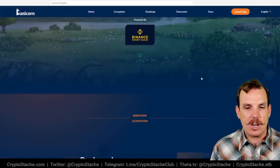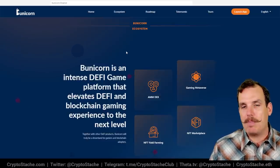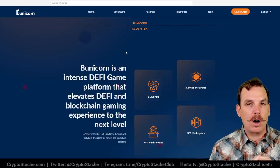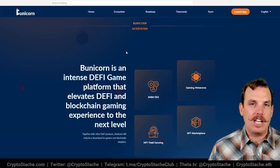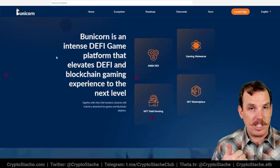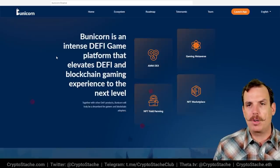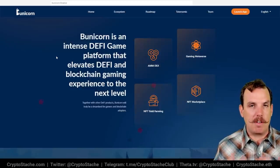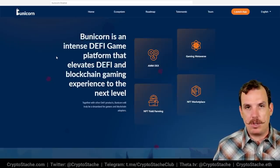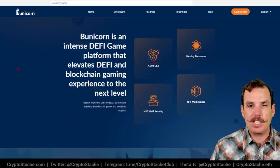Bunnicorn launched initially with an AMM — an automated market maker DEX — and that was the first step, because they have a dual token system for their ecosystem and game. Having that DEX makes a lot of sense. The platform consists of a few things: the DEX where you can trade tokens, similar to PancakeSwap on Binance Smart Chain; then the gaming metaverse, where the first game is already launched; and they're planning multiple games within this metaverse and building out an entire metaverse themselves, which is pretty big.